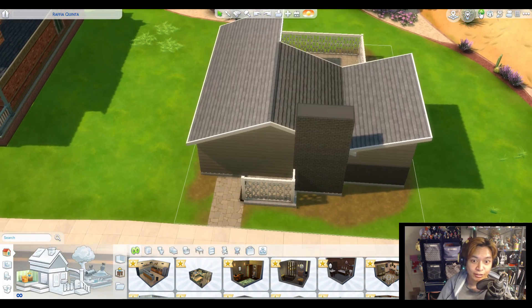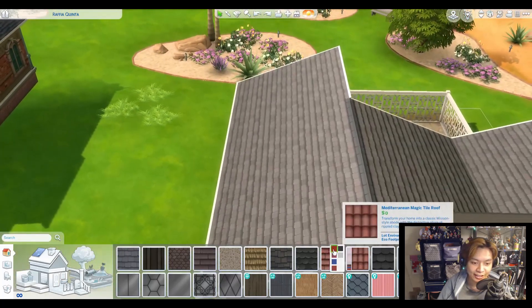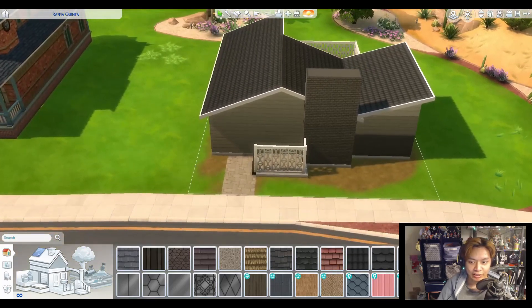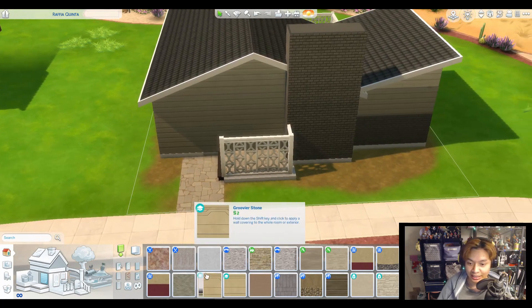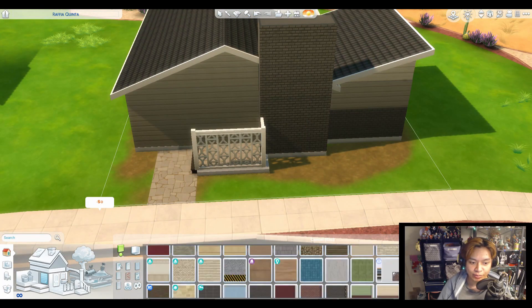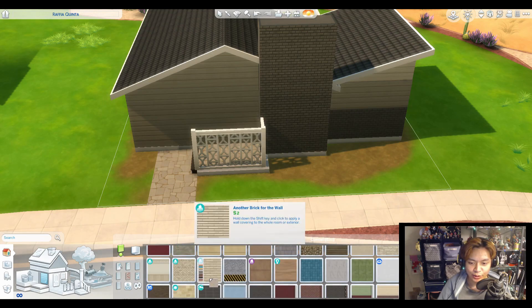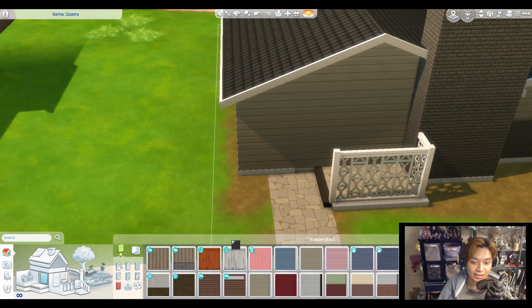First off, if we want to make it Halloween themed, we're going to go with the usual black and orange coloring. I know it's very overdone and all that jazz, but I do want to do something like that. For the chimney, I don't know what color I want it to be. Let's do the regular walls first — the siding and all that jazz. Maybe that'll help us.